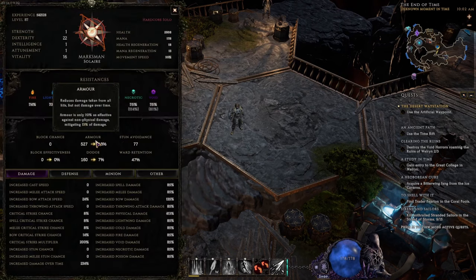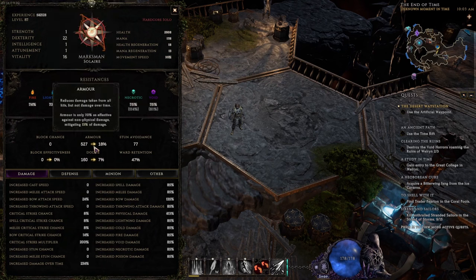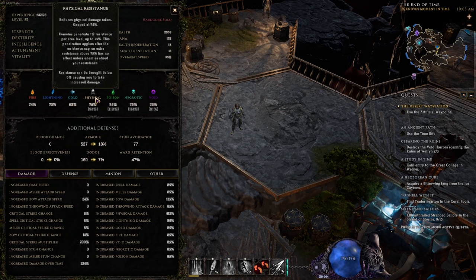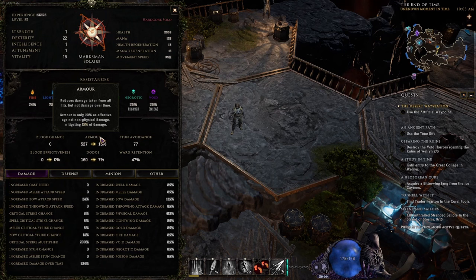Armor mitigates all damage except damage over time. Armor is only 70% as effective against non-physical damage as opposed to physical damage. In Last Epoch there is a physical resistance stat that is separate but works in conjunction with armor. Some characters that utilize armor and also get good physical resistance are essentially immune to physical damage, while others can forego physical resistance and focus more on armor since it mitigates all incoming damage except damage over time.